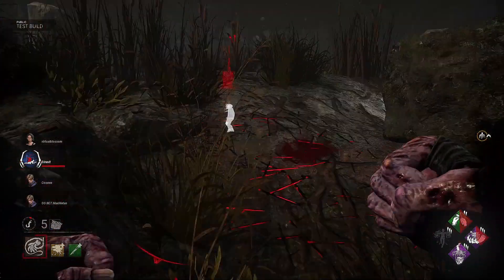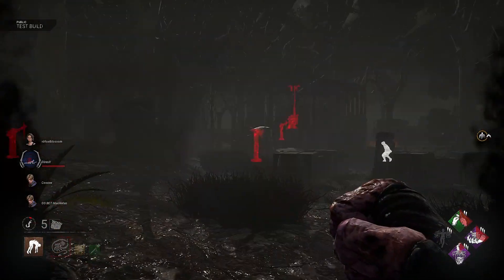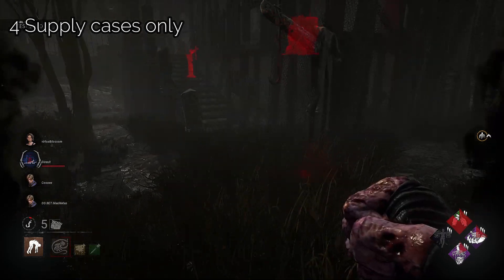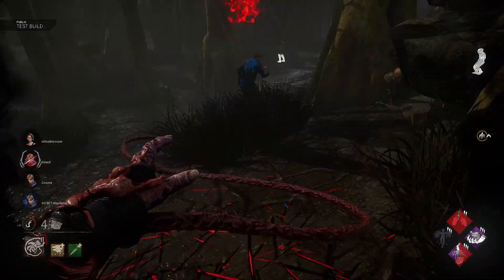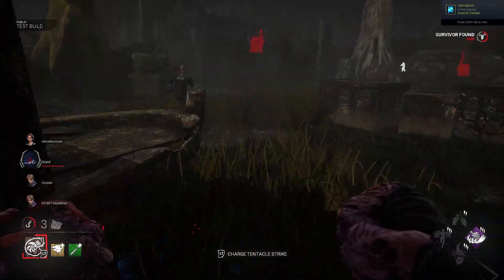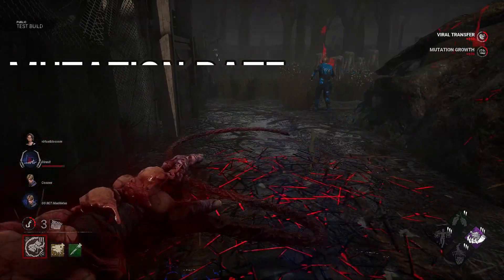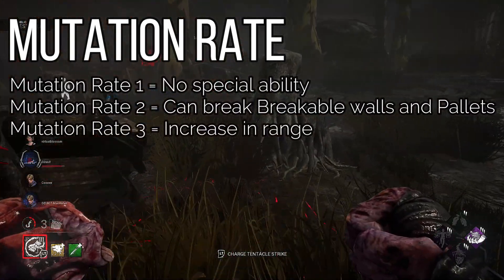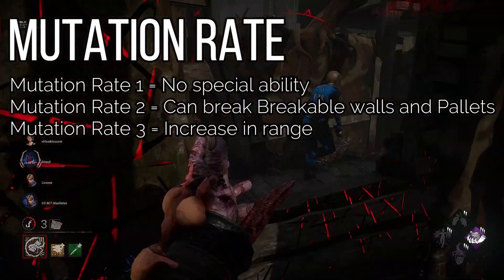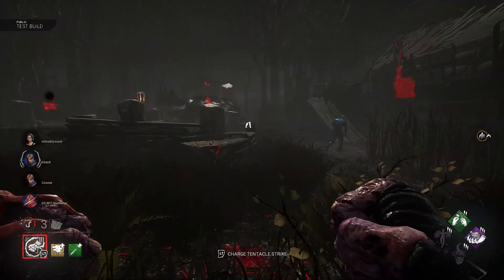If a survivor is contaminated they suffer briefly from the hindered status effect, meaning their movement speed is reduced by 20%. Survivors can vaccinate themselves using supply cases on the map, but this is limited to four cases only. If a survivor uses a vaccine, killer instinct will activate and alert you to their location. If you look at the bottom left you'll see your mutation rate, which goes up every time you use your tentacle attack on a survivor or destroy one of your zombies. At mutation rate 2, your tentacle strikes can break breakable walls and pallets. At level 3 you will have a slight increase to the tentacle range.